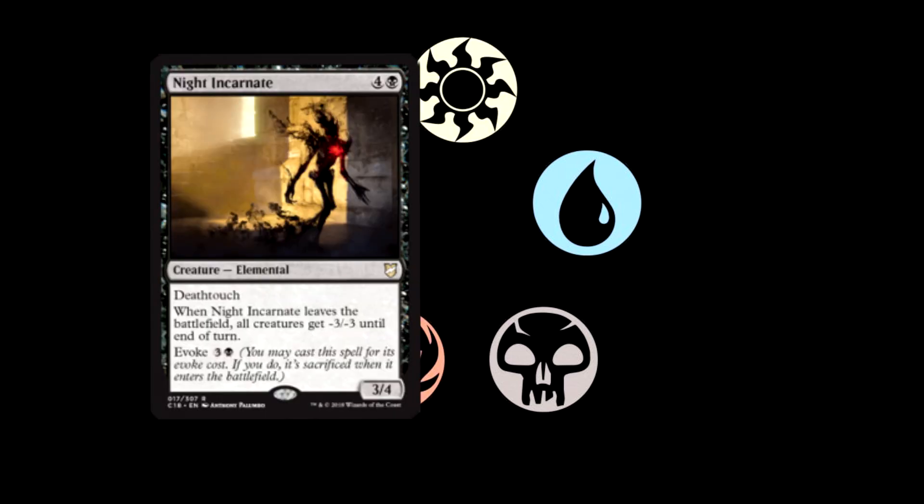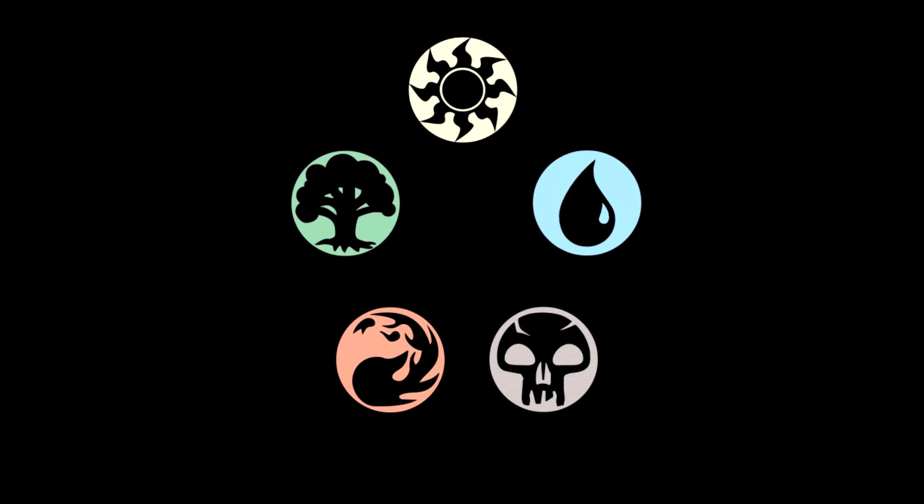Next card is Knight Incarnate — four and a black for a 3/4 elemental with deathtouch. When Knight Incarnate leaves the battlefield, all creatures get -3/-3 until end of turn. It has Evoke for three and a black. Evoke lets you cast it for its evoke cost instead of its regular mana cost, and if you do, it's sacrificed when it enters the battlefield. The evoke cost is cheaper and maybe you don't have enough mana and you want it to come in and just wipe the board for -3/-3. They're putting a lot of board wipes in here that I'm pretty thrilled about.